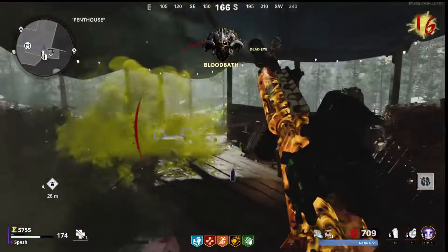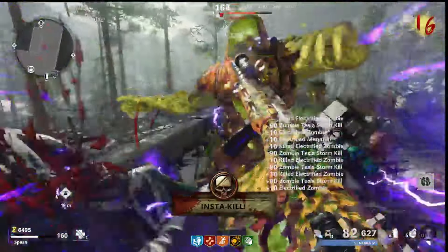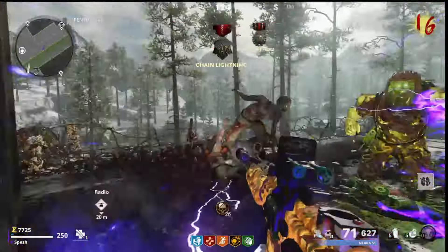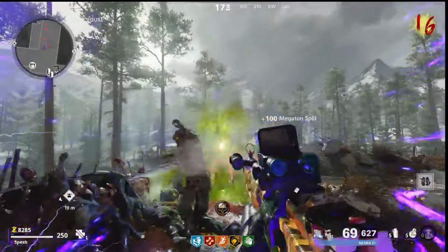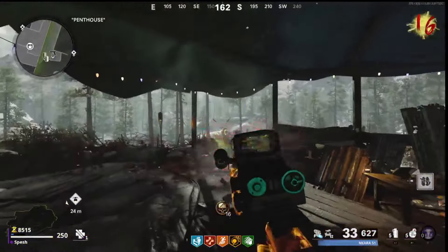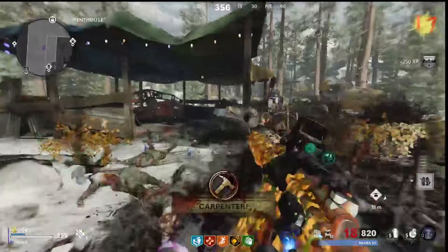You'll see on my screen here that I am doing it on D-Machina. Realistically, this strategy gets a little difficult at the beginning because obviously the zombies are sprinting, you have no weapons that are Pack-a-Punched, nothing's upgraded, and no perks whatsoever. But once you get the hang of it and once you get further into the game, this is absolutely nuts.